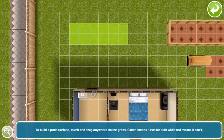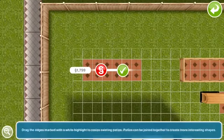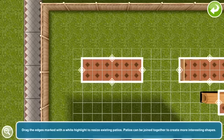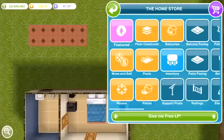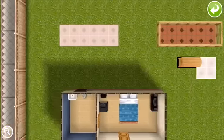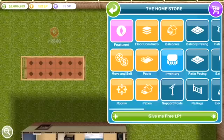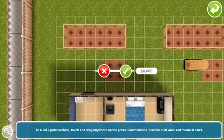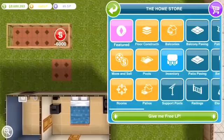That is one way of using this glitch. There is another way of using it — to duplicate items that you can no longer get in the game, like limited time items. I'm just going to go ahead and build another little patio area, since I'm not even going to try and sell all of those kennels right now.